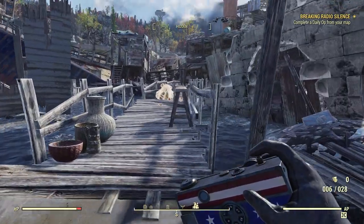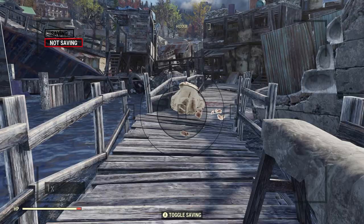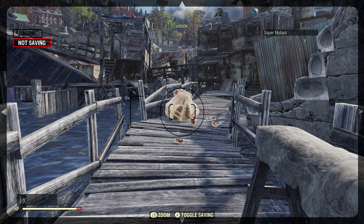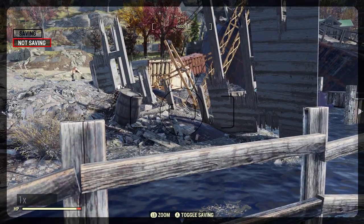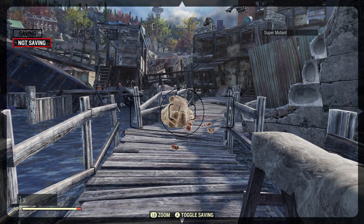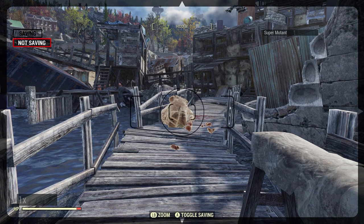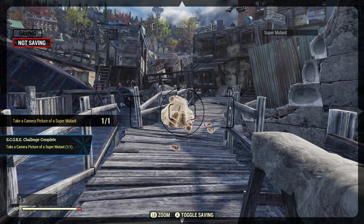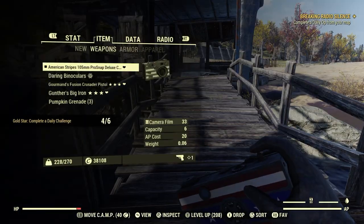The camera is similar to a weapon. When you're using the Pro-Snap Deluxe camera, you can see in the top right-hand corner it says 'Super Mutant.' Watch when I move the camera away — see how it disappears. When using the Pro-Snap Deluxe camera for a daily, weekly challenge, or quest, you have to make sure whatever you're taking a picture of has that description in the top right-hand corner for it to count. There we go — Take a Camera Picture of a Super Mutant, 1 for 1. Done, just like that.